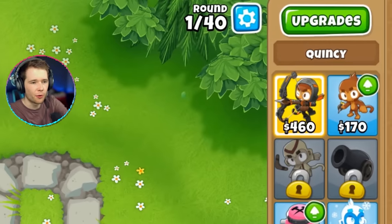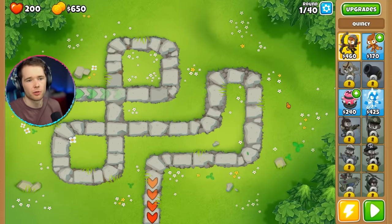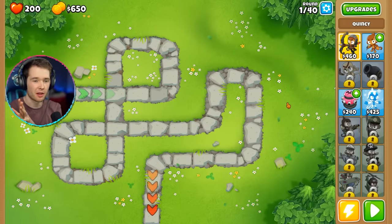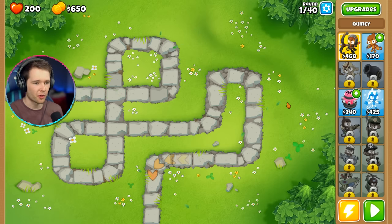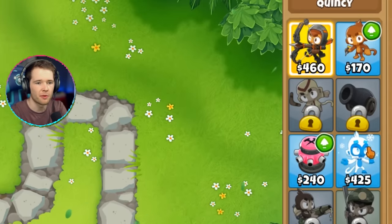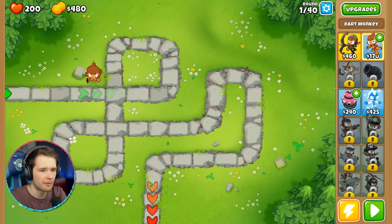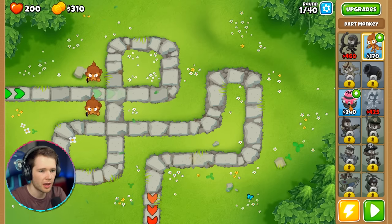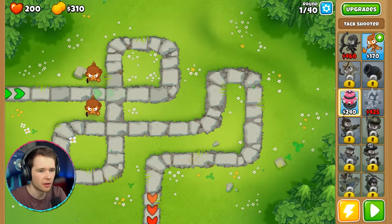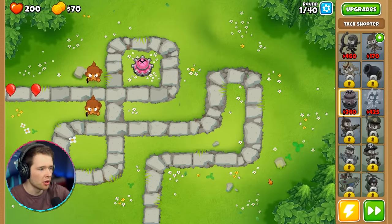On the right-hand side there are 40 rounds. We've got 200 lives, and I think you lose one life for every balloon that gets through. There are different balloons — red ones, blue ones, and other colors — and they all have different health and properties. On the right are our monkeys, some of which I've unlocked through the tutorial. I'm going to start by putting one of these attack shooters here. These are incredibly good. And then we hit play — here come the loons!